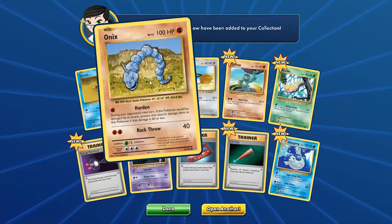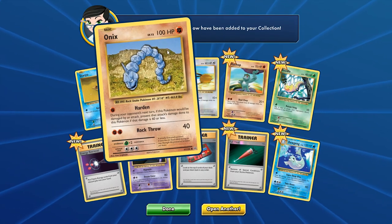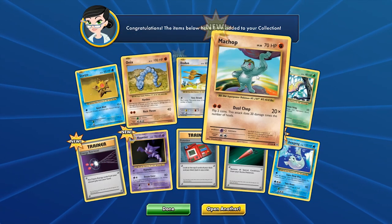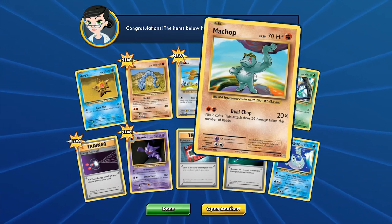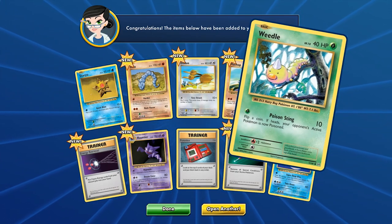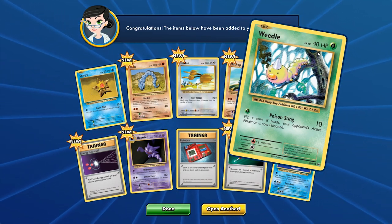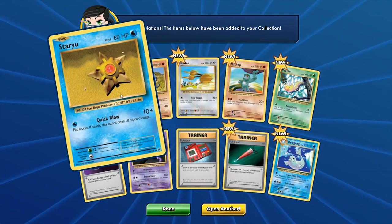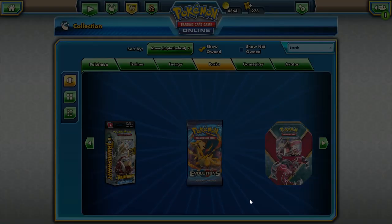We have Onix at Level 12 — I think Onix was at 90 HP back in the day and now it's at 100 HP. Machop is at 70 HP; I think the original was at 60 or so. Here's Weedle — I don't think it got an HP increase at all. Poison Sting is the same thing. Too bad we don't have any of those special edition markers — that'd be pretty cool.